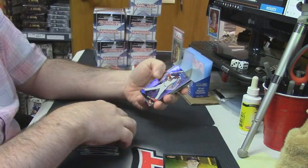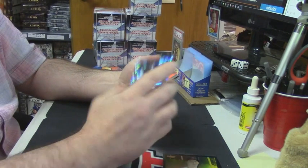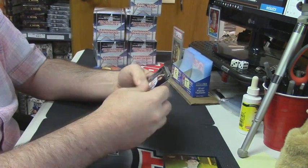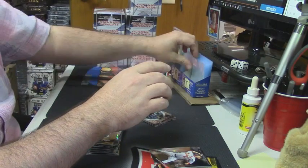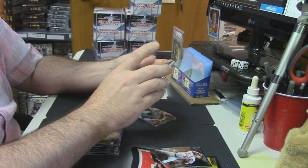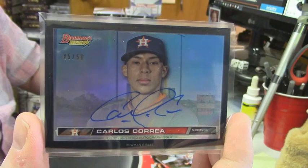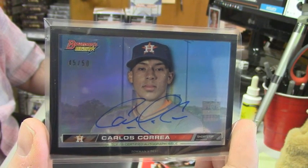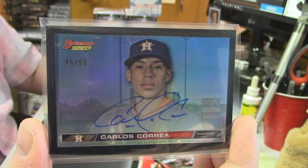Crawford and Swanson mirror images. Michael Franco rookie refractor. Garrett Whitley is your Atomic. Rodon refractor rookie card. 45 out of 50 Carlos Correa HD variation auto. That is a good card.